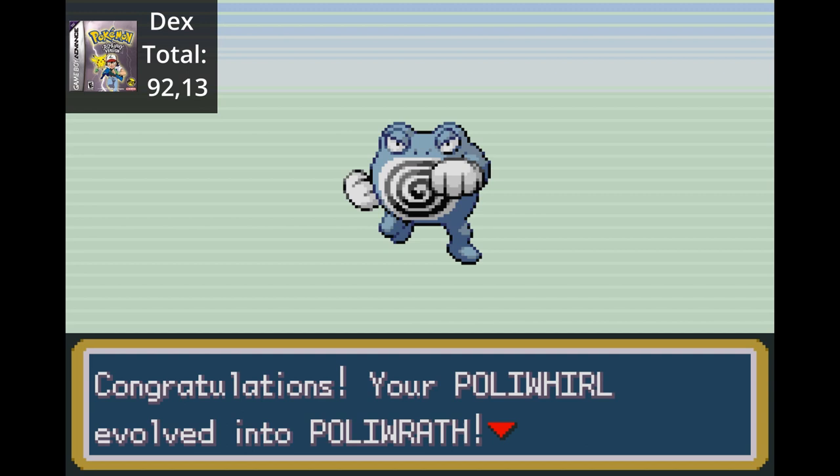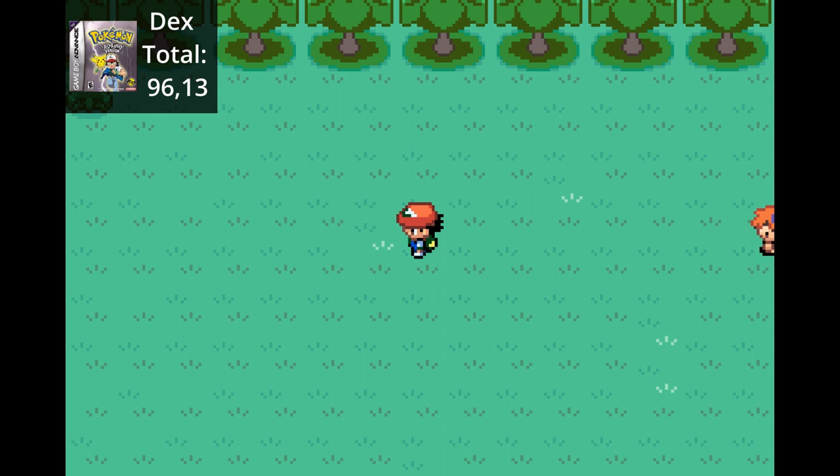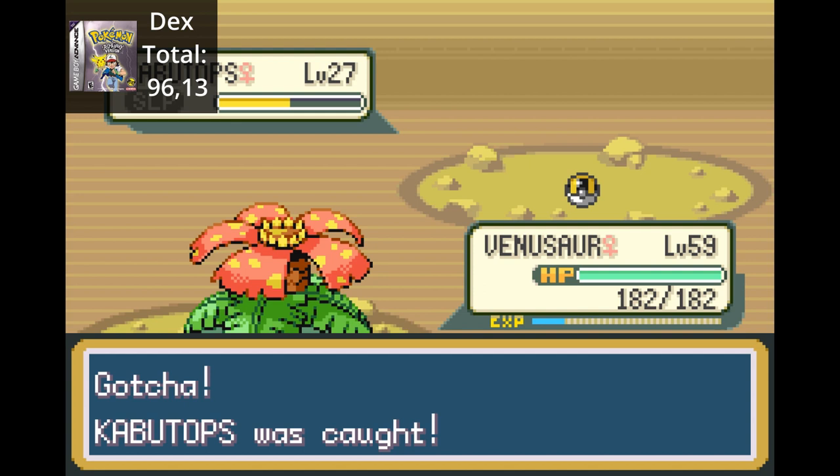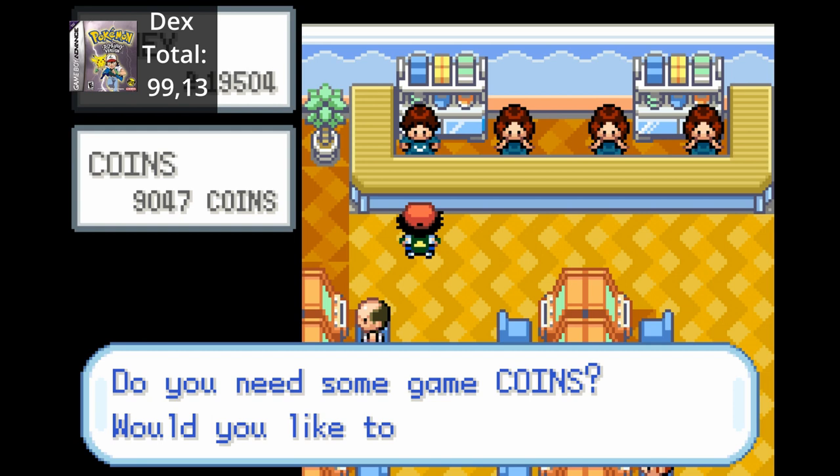After selling some of the pricey items we obtained from mining the rocks, we can now afford to buy Dratini from the casino - then we name him Dave. From an egg we received from an Aerodactyl, Togepi hatches. Professor Oak updates our Pokedex, and then Misty takes it from me. We evolve Gloom to Bellossom using a stone. Eventually we find a Kabutops in the Fossil den and we catch it. Heading back to the casino, we sell all the extras we got from mining.